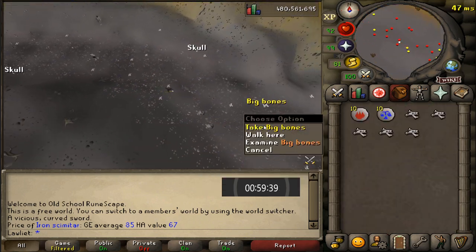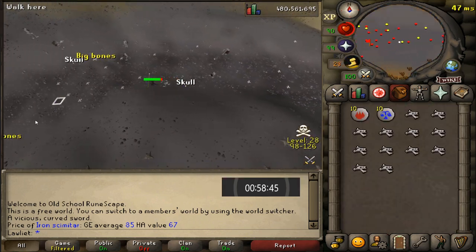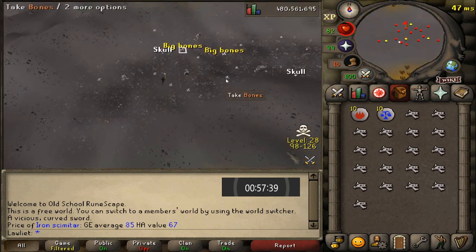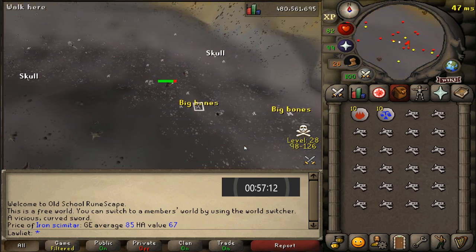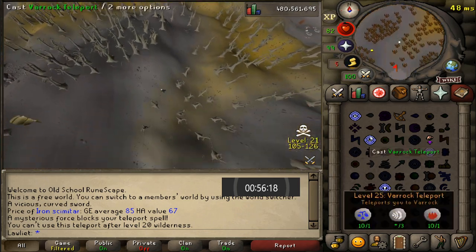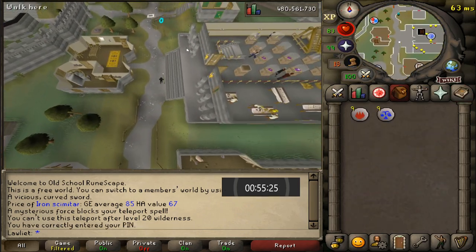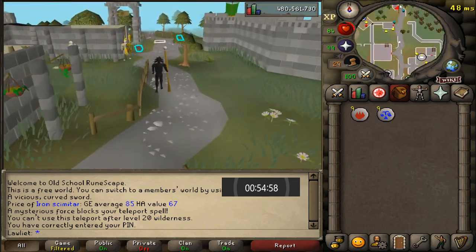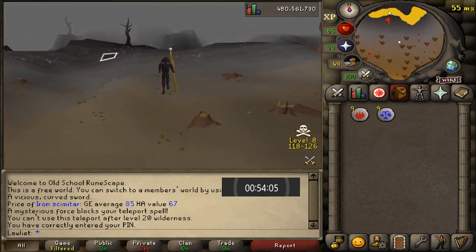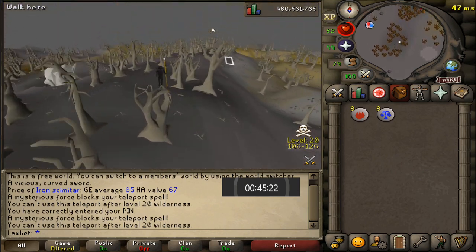In the beginning I said I wasn't going to hop worlds because they spawned back fast enough to just stay on one world, but I found out that it's a lot better if you do hop worlds since you can pick up a lot more bones per hour. What I would do is pick up all the big bones from left to right, hop worlds, and then pick them up from right to left rather than just going one way. I decided to make the change at the 15 minute mark, so keep in mind you can get a good decent amount more than whatever we end up with.